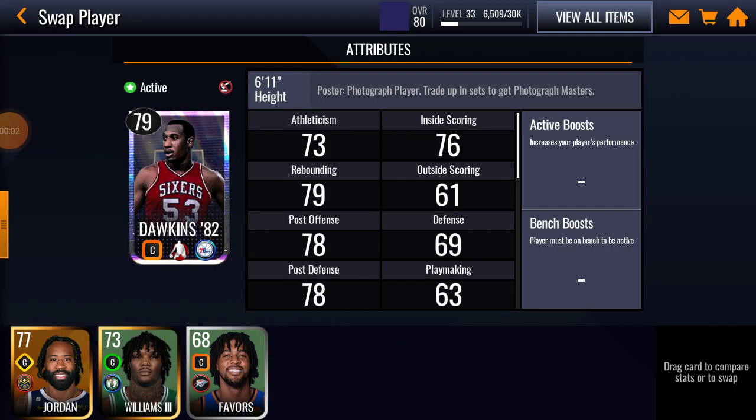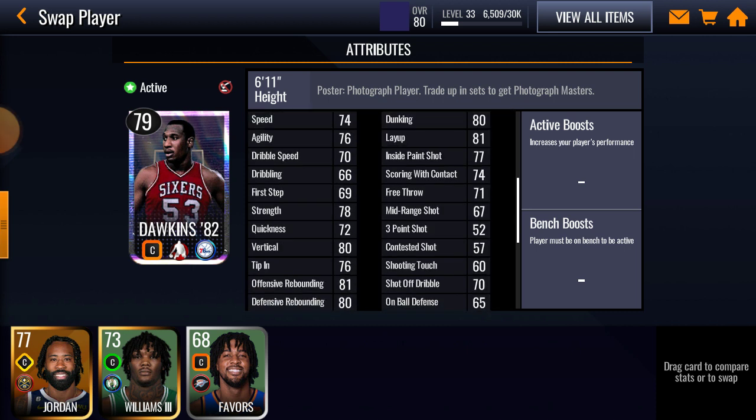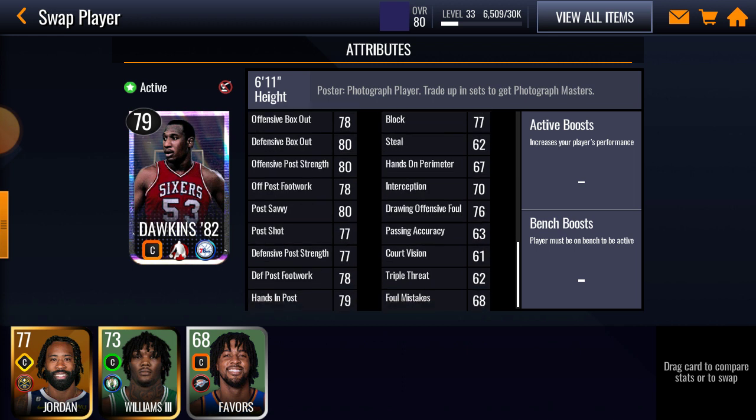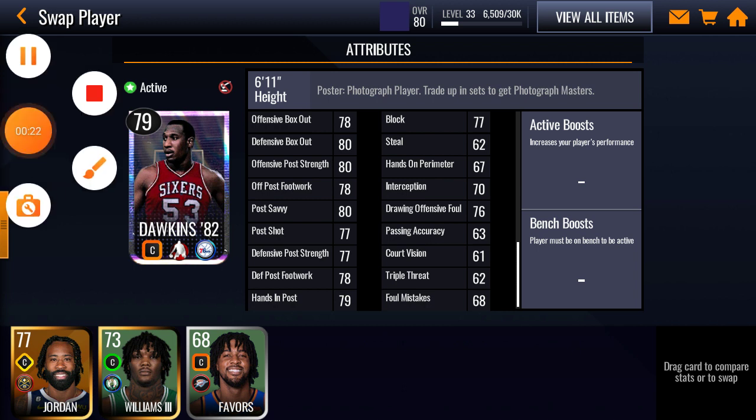Hey guys, welcome back to another NBA Live Mobile Gameplay, and today this gameplay is going to be about the 79 overall Dawkins. Let's look at his stats: 80 dunking, 81 layup, inside the paint shot 77, and you can see the rest and the defense. So let's get into the season gameplay.